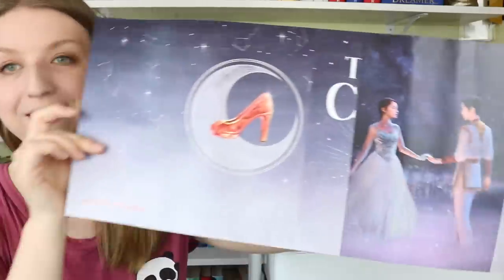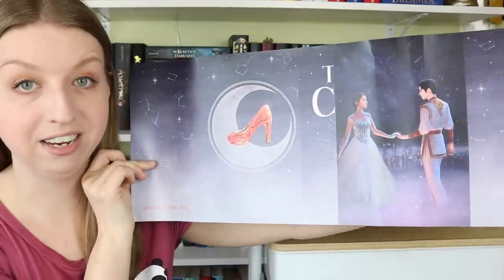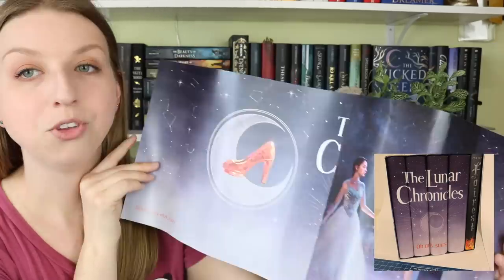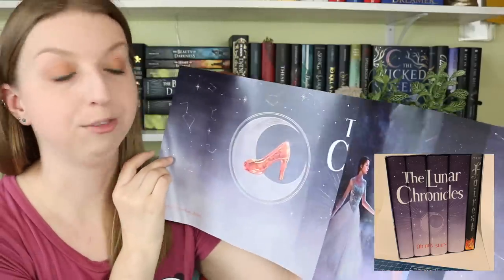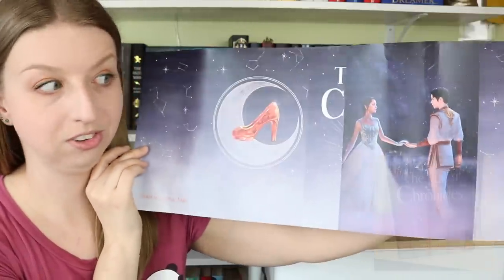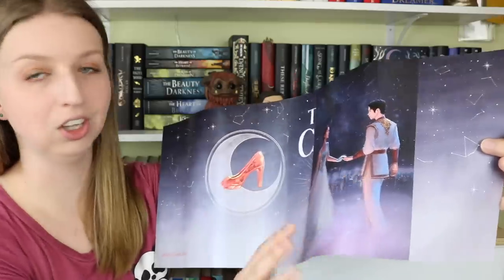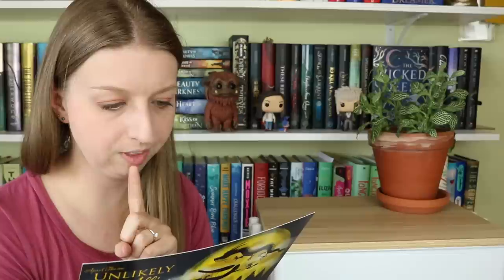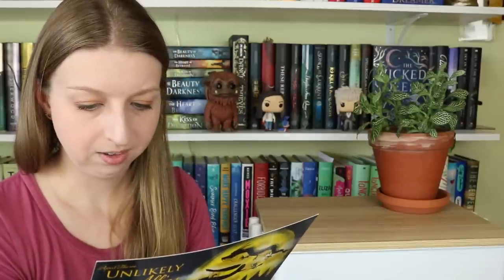These exclusive dust jackets are going to be for previously released books, so it's not going to be like Owl Crate where they have an exclusive dust jacket for the book you're getting — this is going to be a collectible item. Look at this! It looks incomplete right now. I'm going to put a picture on the screen of what the complete series is going to look like. This is a dust jacket for the first book in the Lunar Chronicles, which is Cinder. Look how good this artwork looks!